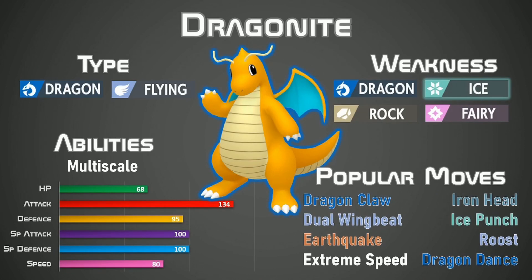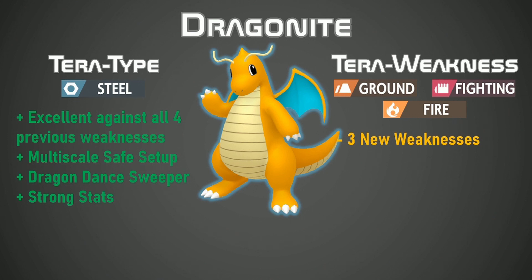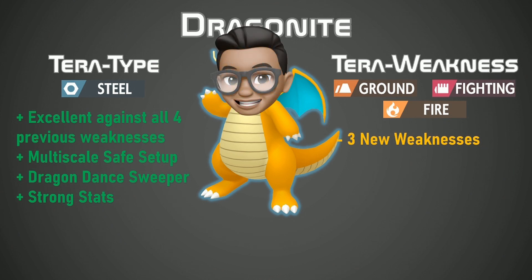This next one we have is Dragonite, a Dragon and Flying pseudo-legendary with high attack and decently good speed. It is also able to keep itself safe with the Multi-Scale ability that reduces any damage it takes. Dragonite also has a wide variety of attacks including Dragon Claw, Dual Wingbeat, Earthquake, Extreme Speed, Iron Head and Ice Punch. It can keep itself healthy with Roost and get a speed and attack increase with Dragon Dance. Dragonite has four weaknesses in Dragon, Ice, Rock and Fairy, and you can get rid of all of that by Terastalizing Dragonite into a Steel type. After setting up a Dragon Dance you can use Iron Head to deal damage to Ice, Rock and Fairy types, while Dragon moves hit the already existing Dragon weakness. It does get three brand new weaknesses and Dragonite's movepool might not be equipped to handle that. If you see a Dragonite hit the field, assume it's going to Terastalize into a Steel type — it is Dragonite's best Tera type and one you need to be very careful about.